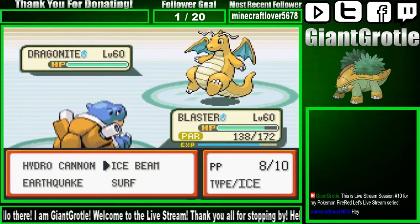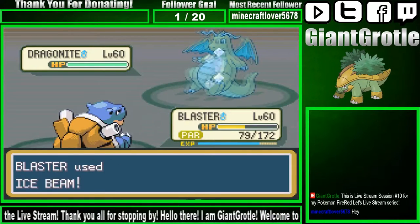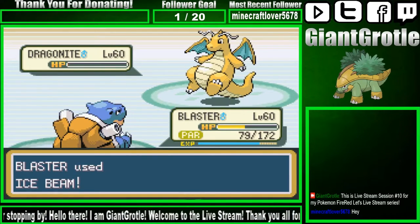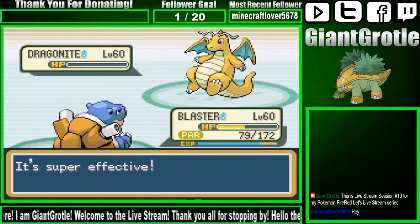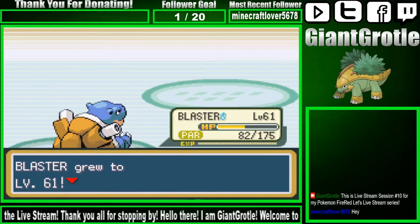Let's try an Ice Beam, because I know this Dragonite is four times weak to Ice — it's Dragon and Flying. Ice Beam hits. Awesome. And it kills the Dragonite. I'll take it. Nice. And with that, Blaster is now level 61.